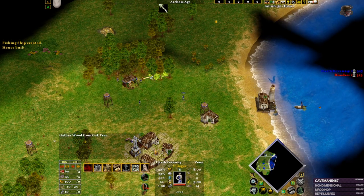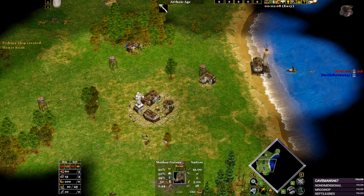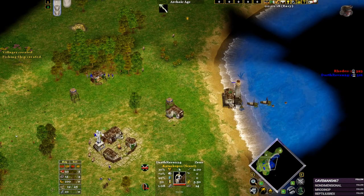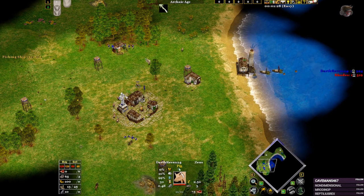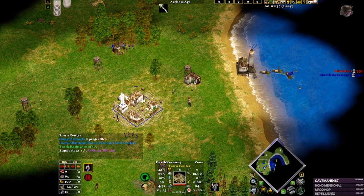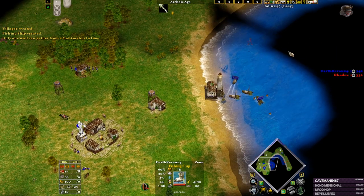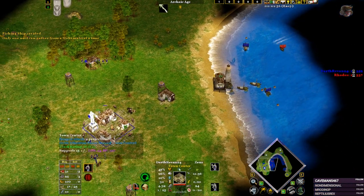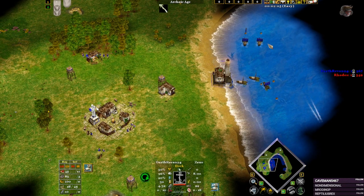So you can see now we have five guys on wood and the rest are going to food. Because the animal was killed so far from the TC, we can get one force drop before the next villager. You will need to have nearly five to six fishing boats for this build order to work, and then everyone goes to food.